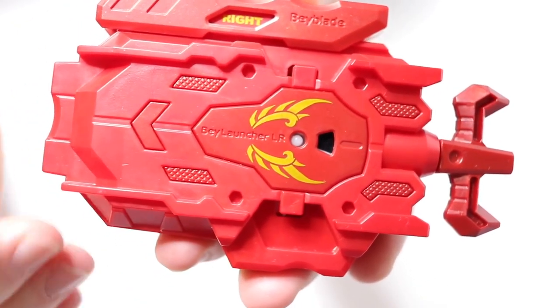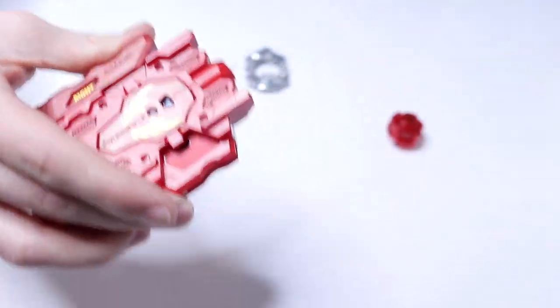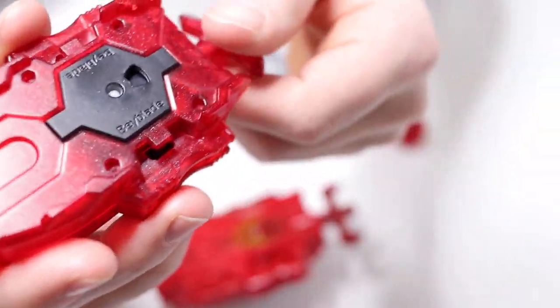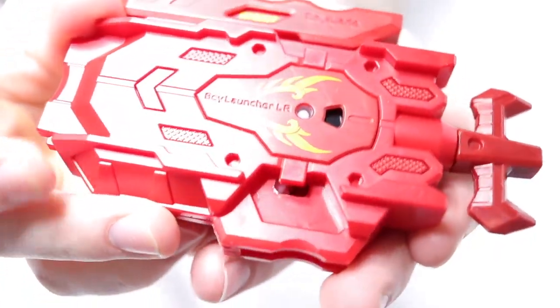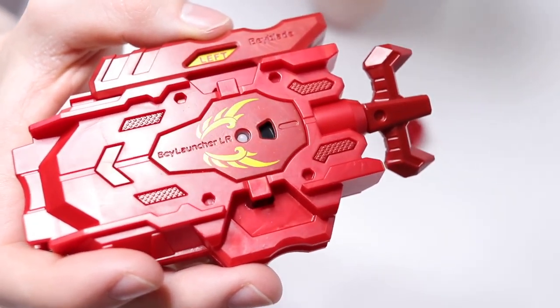The bottom is just all red. Let's see how long the cord actually is. Comparing it to the long winder, it is a little bit shorter, but in my opinion these long winders are almost too long — you're at full power and you still have extra string left that you don't really need. So I think this is still going to be my main launcher. I'm really hoping that the left spin works, because on all my other LR launchers — I've literally bought five — the left does not work at all, it just skips. It's probably the worst left spin launcher I have. For right spin it's really good, so I just hope they fix that.